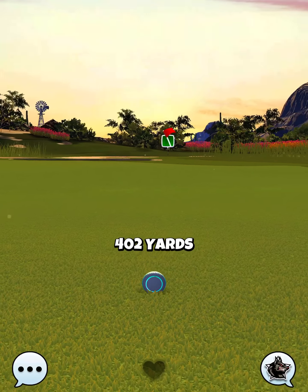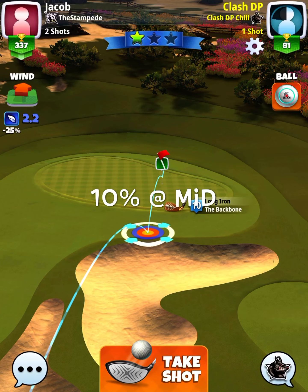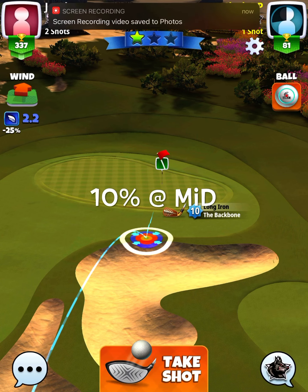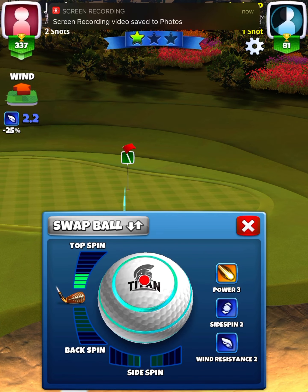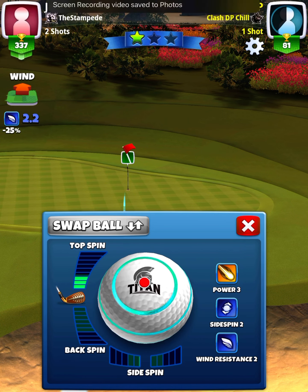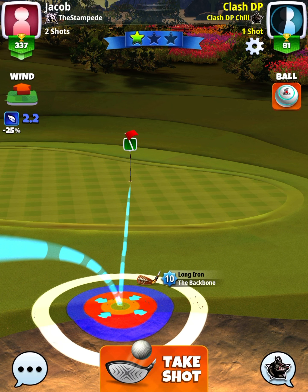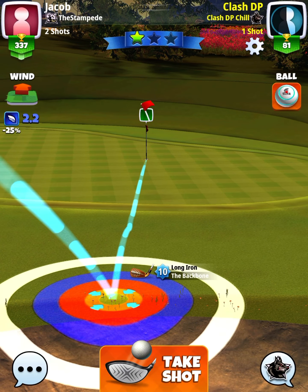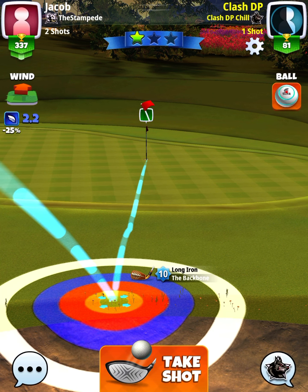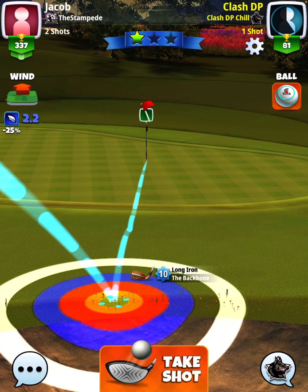Shot number two is going to be the one that counts to hit perfect, which we're going for a rough bump. My clubs are a little bit different here — I've got the backbone. We're going to go with quite a bit of topspin here. Three and a half bars is the max for my club, but I'm only going three. So three top — as you can see, this shot is a little bit dangerous. We are playing a rough bump very high up on the rough.